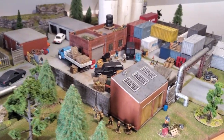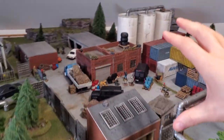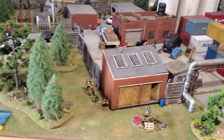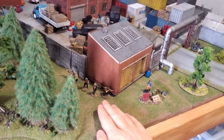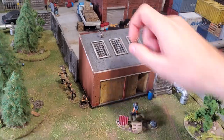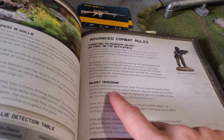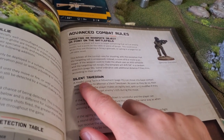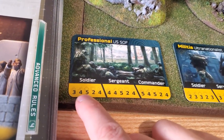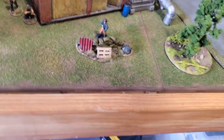The enemy is not alerted, so we jump to the command phase — no command actions to give — then straight into the movement phase. The first thing I want to do is a silent takedown. I don't want to fire my weapon in case enemies inside the building might hear the gunshots. To do a silent takedown I need to use a tactical movement to enter base-to-base contact with the model. My professional US soldier has an agility of four, and we are perfectly in range.